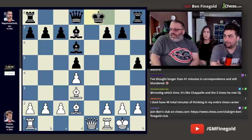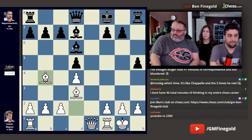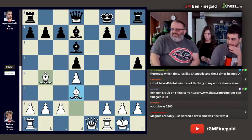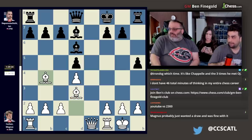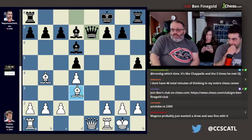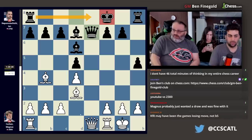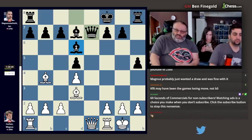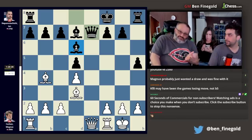Jan played king f8, so Magnus got everything he wanted. He played bishop b4 — he wants to trade these bishops. Black has no attack ever, and white just has a more pleasant endgame. Jan then played queen e7. You could argue Jan wanted king on f8 so he could play rook e8 quicker, but trading the bishops and leaving the queens on is good for white. Trading the bishops and queens is closer to a draw. I don't like king f8.